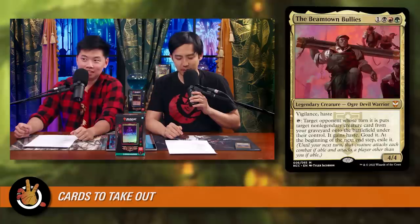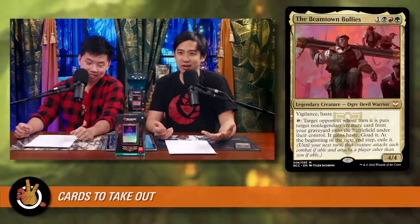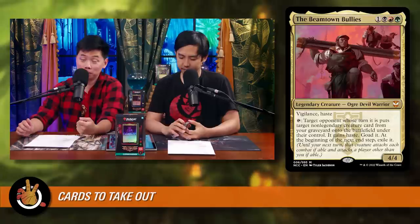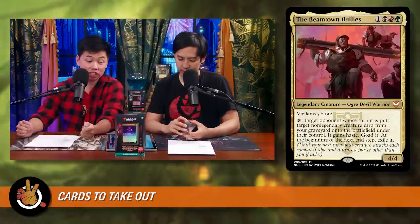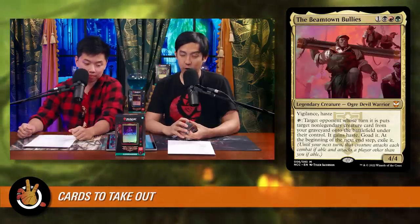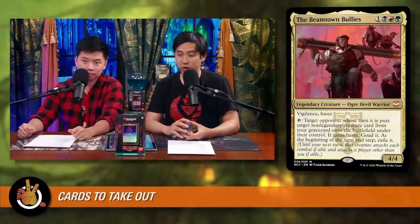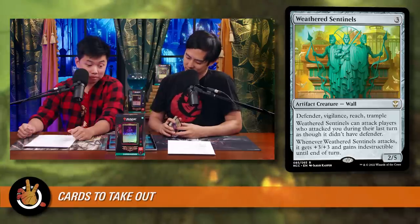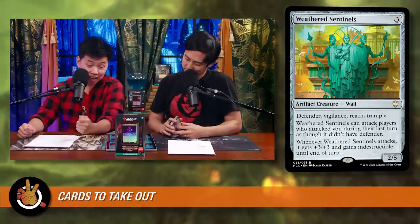Now the 10 cards to take out. First is Beamtown Bullies — it's just not synergistic with what you're trying to do here. You don't want to give your awesome creatures to your opponents, and making the deck work for Beamtown would require far more than 10 changes. Cut it and build it as its own separate deck instead.